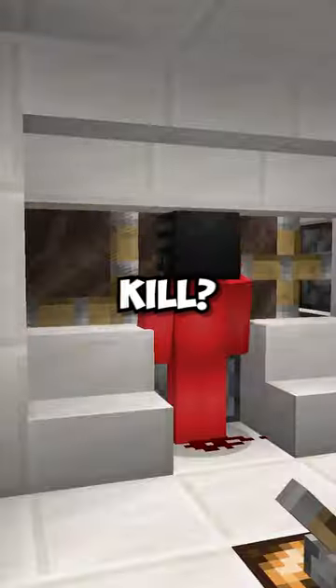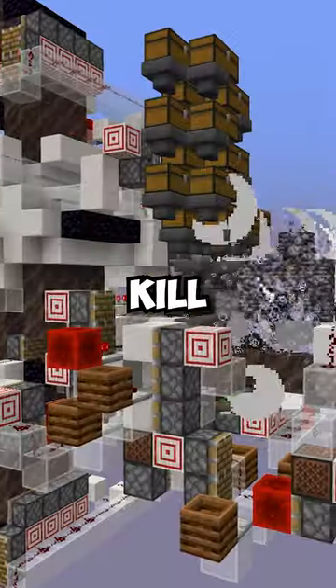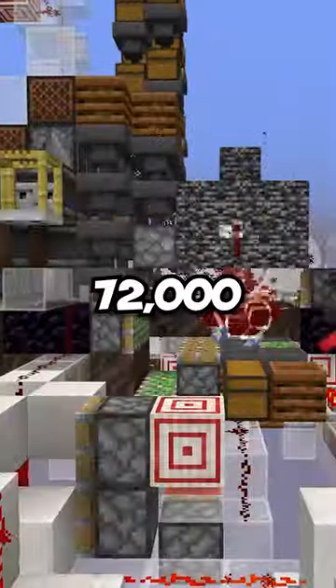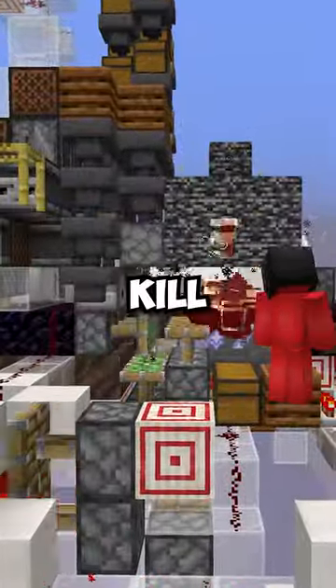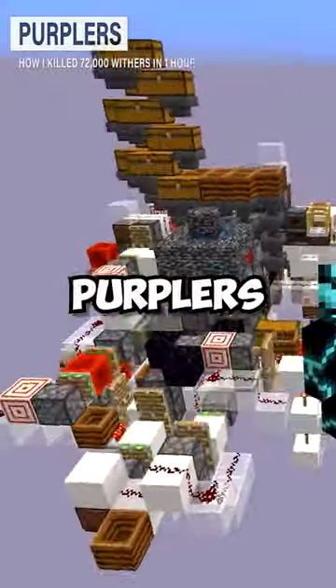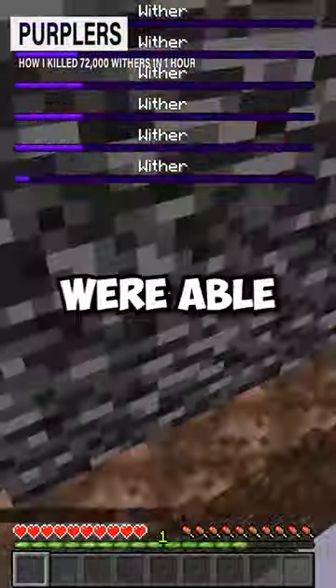But how many of these can it kill? Well, that's where the biggest part comes in. This machine is able to kill 72,000 withers per hour. I can't even count to 72,000 in an hour, let alone kill all of the wither skeletons necessary to build these withers. So huge credit to Purplers and all of the other guests that they have in this video.